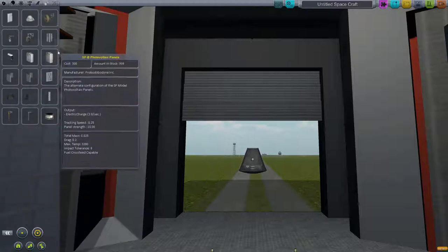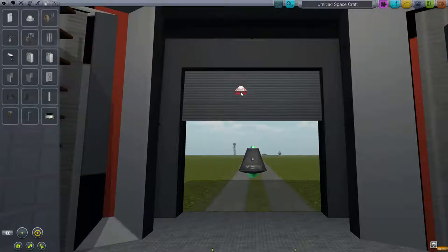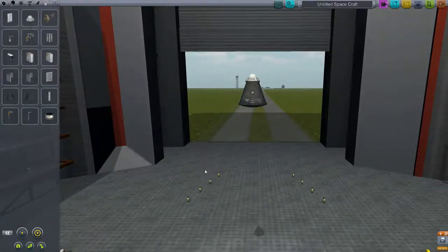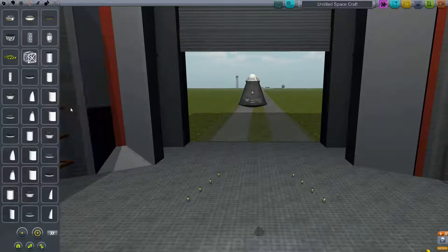I'm going to have a single person command pod. Typically they're lighter, easier to control. You have less redundancy of passengers in case of unfortunate space-faring accidents. But if you lose the pilot of this one, the whole craft is worse. So roll the dice.